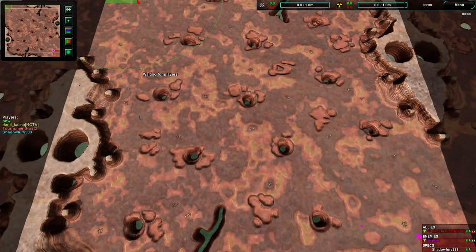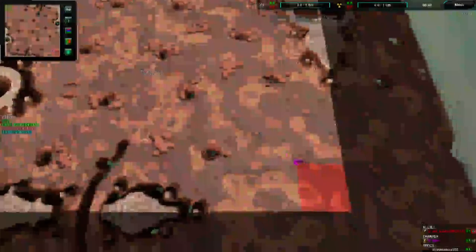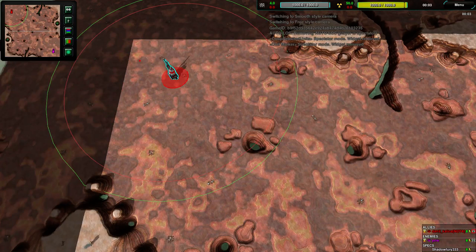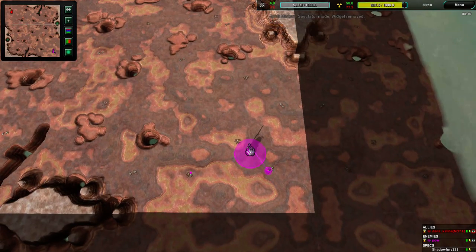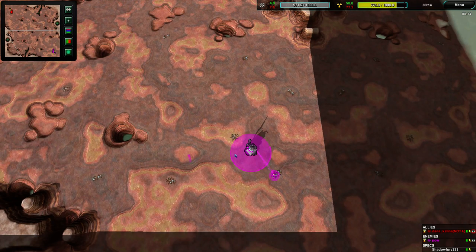Titan Duel is a map that's very vehicle-focused. I expect both players are gonna go for vehicles. Not a lot of hills, mind you — we have seen a lot of the NADA games been played on hilly maps, but this map is very flat. There are some hills, but not very many. Both players are starting — we have Daniil and Kalina in red in the Northwest, and in Magenta we have Pau in the southeast corner.